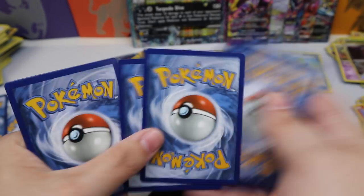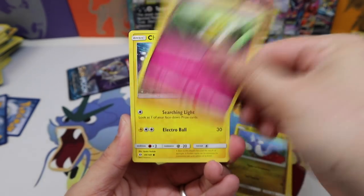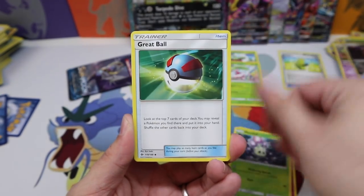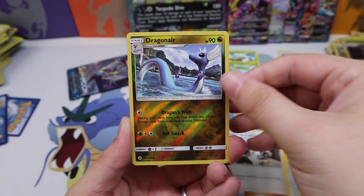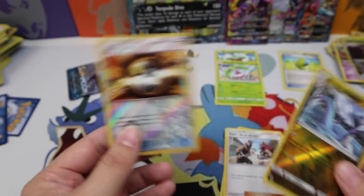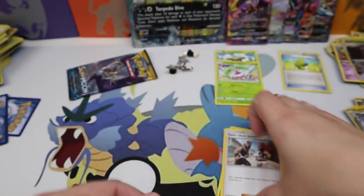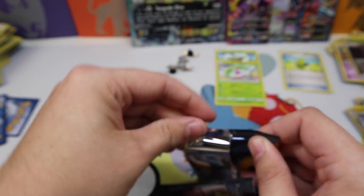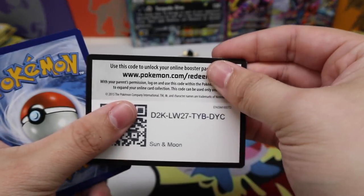Last code for Sun and Moon. Next pack: Spearow, Dratini, Cutiefly, Chinchou, Morelull, Great Ball, a Passimian, Team Skull Grunt, Dragonair Reverse, and a reverse Ultra Ball in the rare slot. That should have been a secret rare — I was gypped!